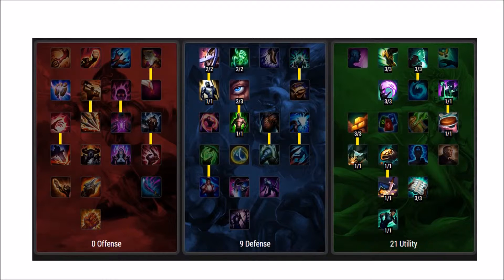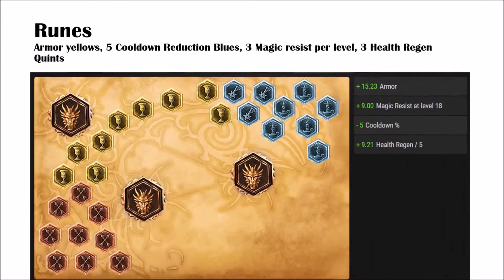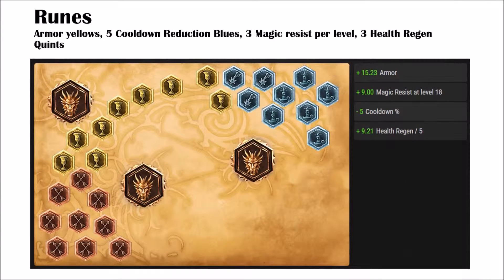Masteries are pretty simple — standard 9 defense, 21 utility. Runes: armor yellows, 5 cooldown reduction blues, 3 magic resist per level, 3 health regen coins.